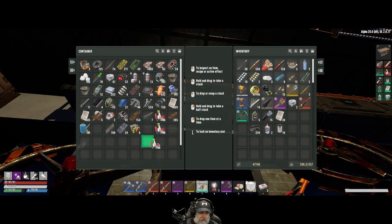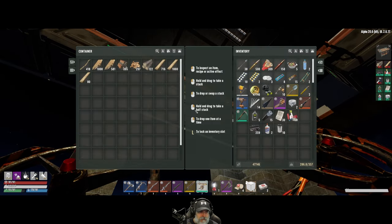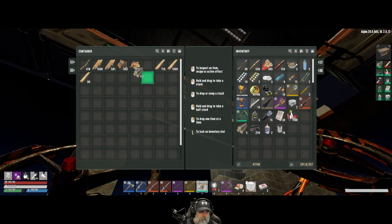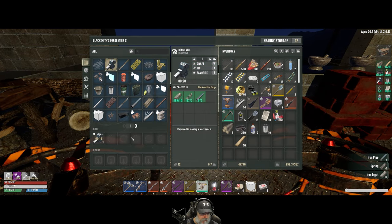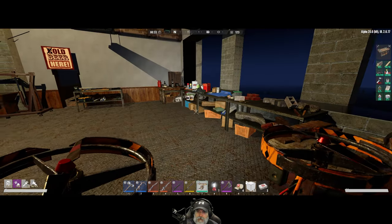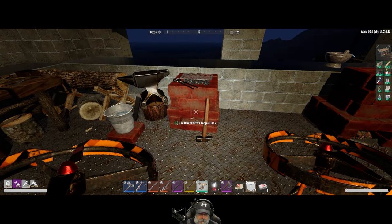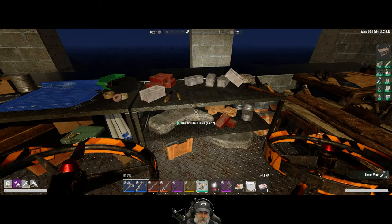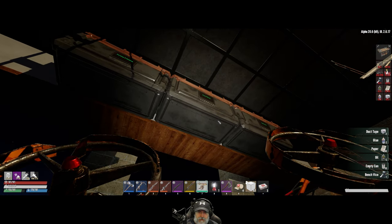We don't have a ton of plastic but we've got enough. We also need a bench vise — let's craft that, it'll take 20 seconds, and then we'll have another forge. We need to make the ballistics table — let's craft that in the workbench. There we go, it's cooking up for us.